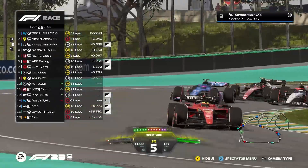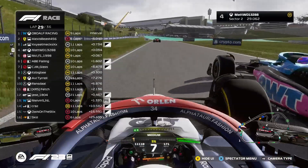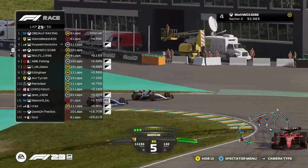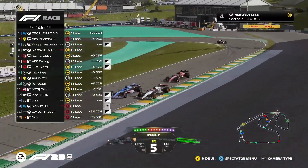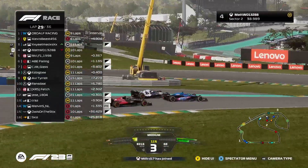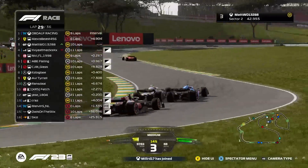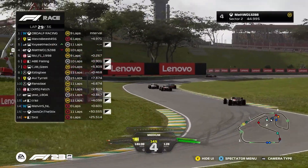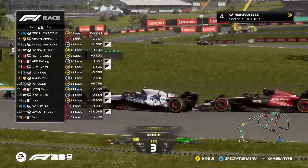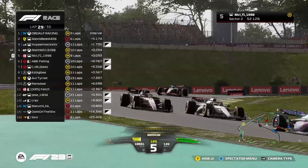It looks like Melvin is in the pits — his AI must have pitted when he DC'd. Yeet mech having a bit of a moment, a bit of a slide on exit. Maska tries to get around the outside of turn six, committing and going the long way round. Keeps it just inside the white line but gets forced onto the outside line in turn eight by the Alpine. Still side by side into turn nine — a little bit of wheel banging. But it's hard racing.